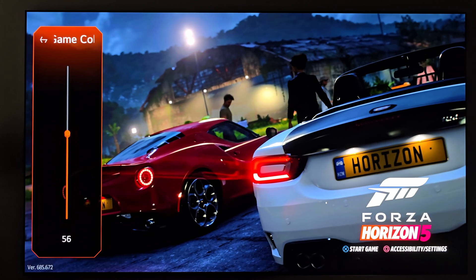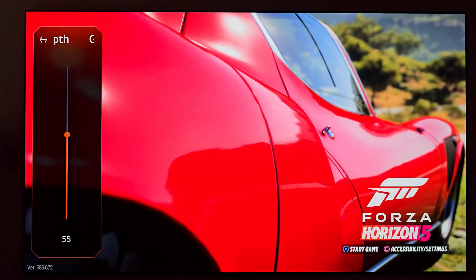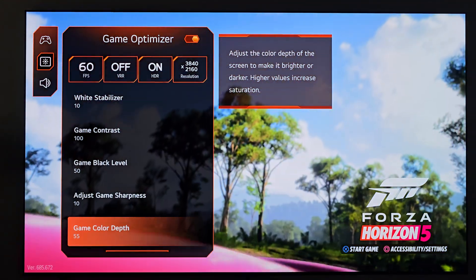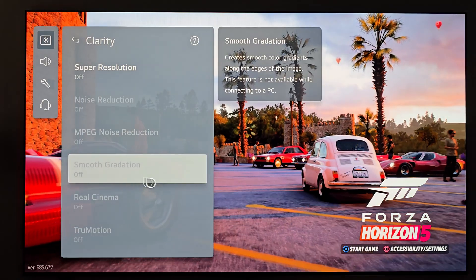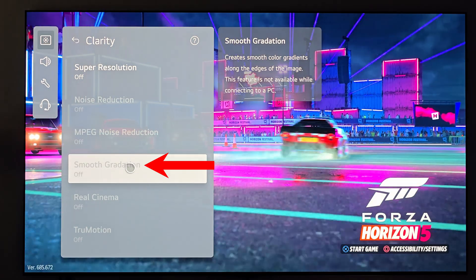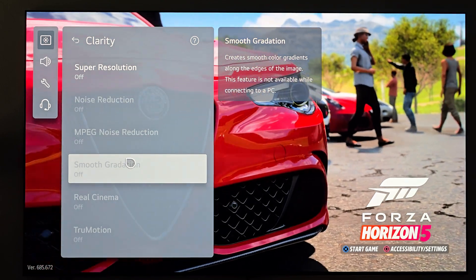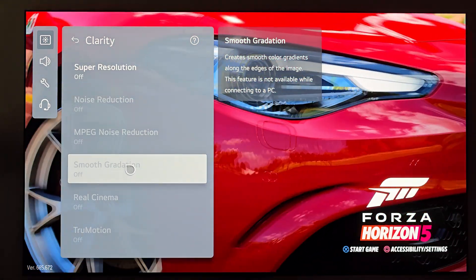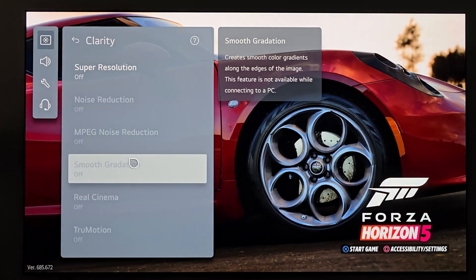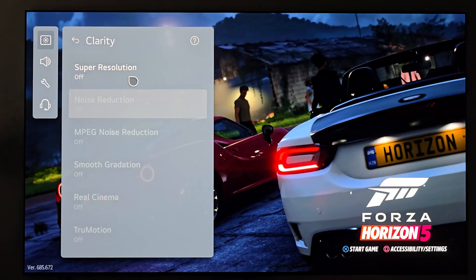I'm going to take the color depth back for the purposes of the video, though I may make a few tweaks now that I've noticed this. The one setting I mentioned that should absolutely be in both the main menu and game optimizer is smooth gradation. Why is this not unlocked? The tooltip says it creates smooth color gradients along the edges of the image, and states it's not available while connecting to a PC — but there's no PC connected here. This is a PlayStation 5 Pro console, and the input menu shows it as a console, so this should absolutely be unlocked.